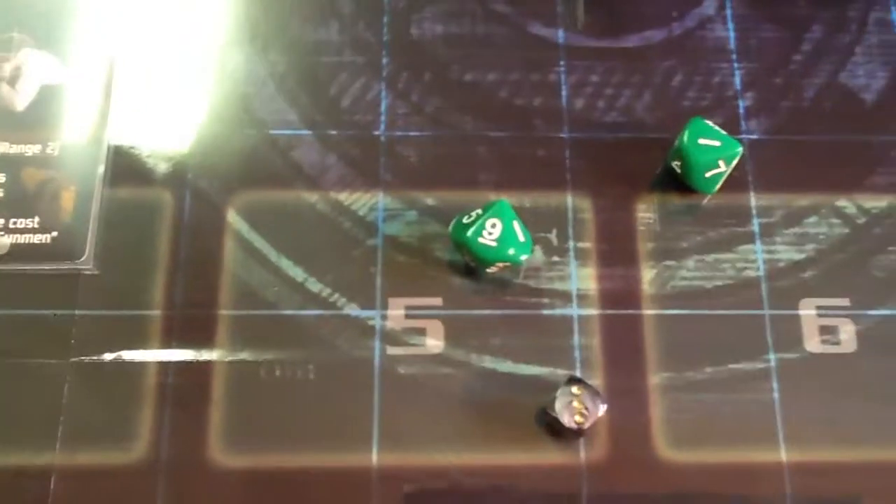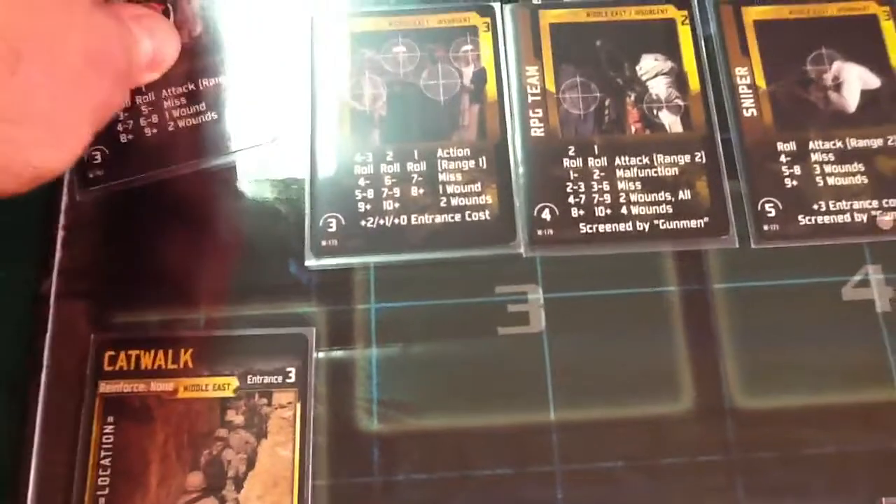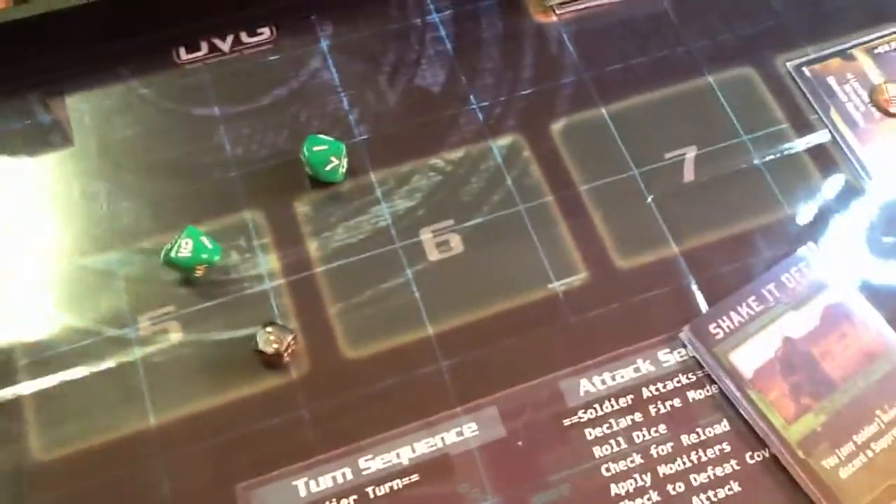But the other die was a 9, which means — that's a 2nd hit. And it kills the gunman. Because we killed the gunman, we move them to the discard pile and we get 1 experience point for that. So now he has 3 experience points.